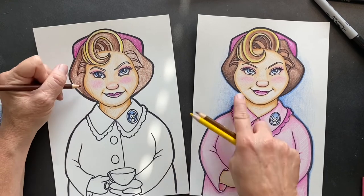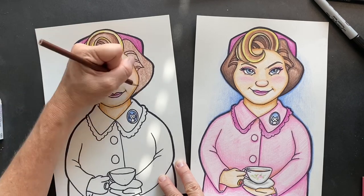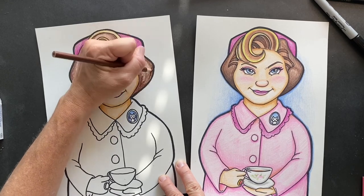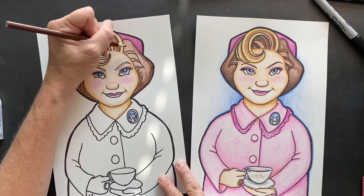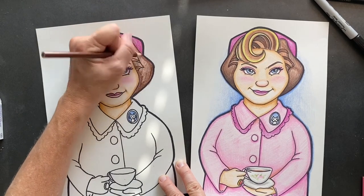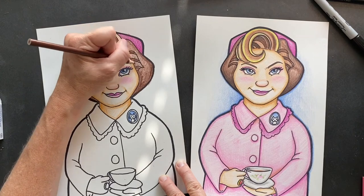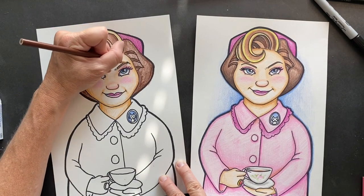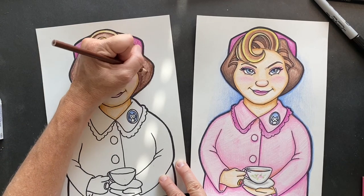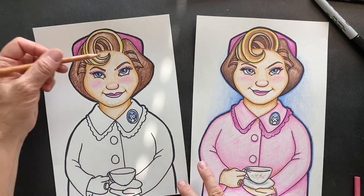I'm pushing down harder right here — I realize I put some black in there too. I'm pressing down hard with my brown, going along the outside, and then make these little strips in here dark. Her eyebrows — whoa, don't forget those!